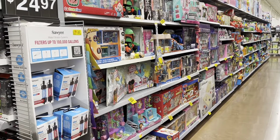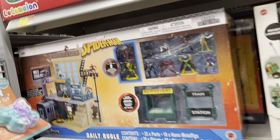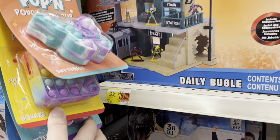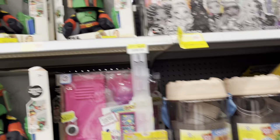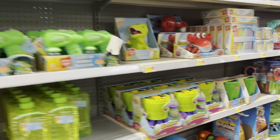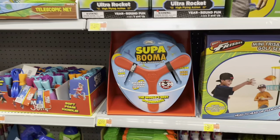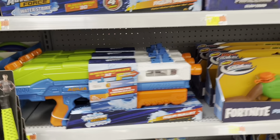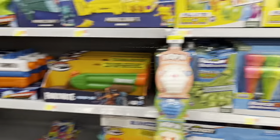We're going to do a quick stroll down what I call the mystery aisle — you never know what you're going to find over here. Got this little Spider-Man playset. Boba Fett for $12.75. Got super boomerangs, some water guns. Nothing I'm really all that interested in this time. Let's head over to Collectibles.